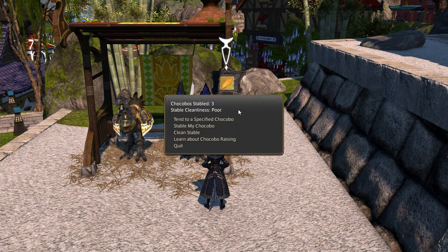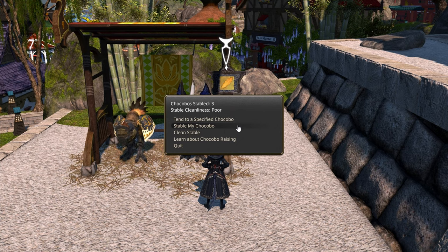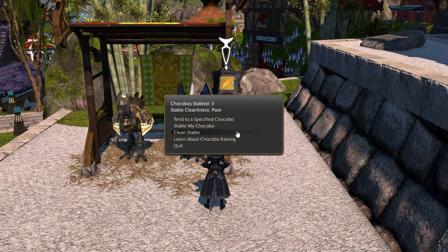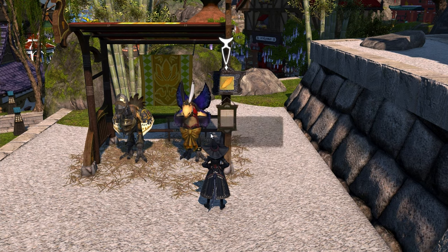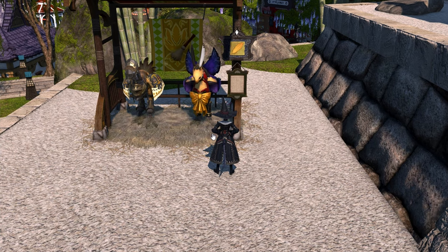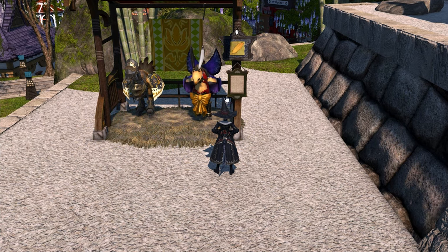Opening the stable options, up top you'll first see how many chocobos are stabled and how clean the stable is. The first options given are to tend to someone else's chocobo, stable or tend to your own chocobo, or clean the stable. Keeping the stable clean rewards more XP for those training, so be sure to keep it clean — if not for yourself, for the others using it too. You will however need a magic kit stable broom every time you clean.